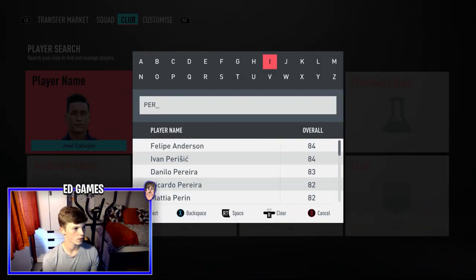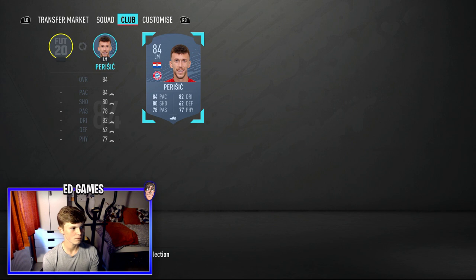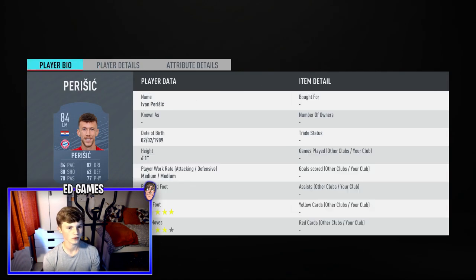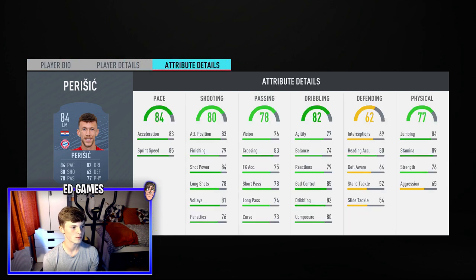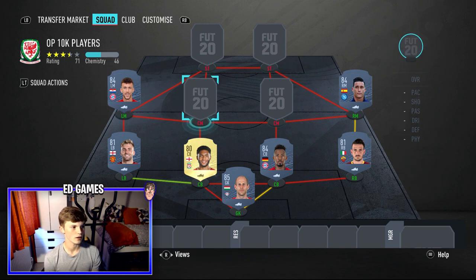For left mid we've got Perisic. He can literally play anywhere in midfield — right mid, left mid, centre mid, or even striker. Five-star weak foot, four-star skill moves. I haven't used him but I definitely need to. He's 6'1 and with the five-star weak foot he can pass and shoot on either foot. Apart from defending and aggression everything is green — high and well-rounded stats, 84 shot power, good pace, 89 stamina. He'll last the whole game.